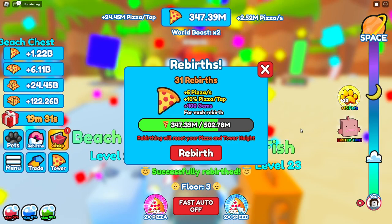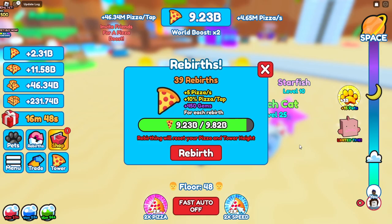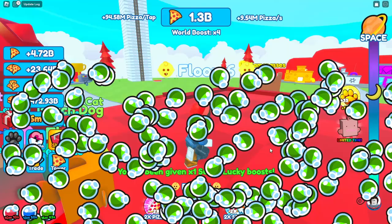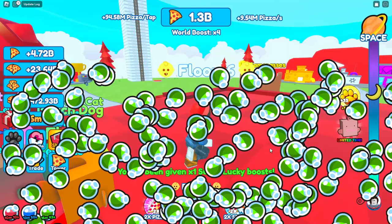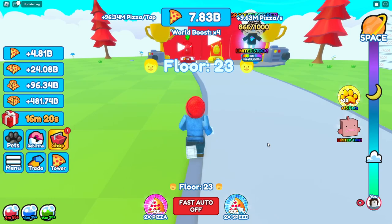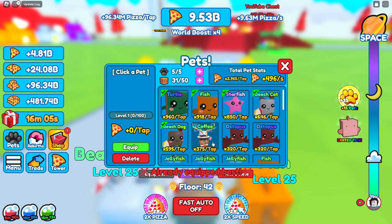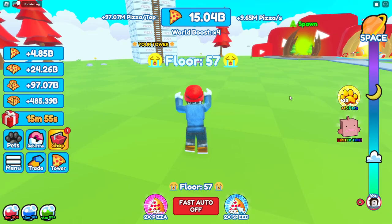We rebirth eight more times to hit 40 total, then unlock the YouTube world. There's a YouTube chest that gives us a one-time super lucky boost. The pets here are expensive but we can afford the 5 billion one - we get a common coffee pet at 375 times per click. We spend on pizza upgrades and the galaxy pizza costs us 5 billion, but now we're getting 125 million pizzas per click.